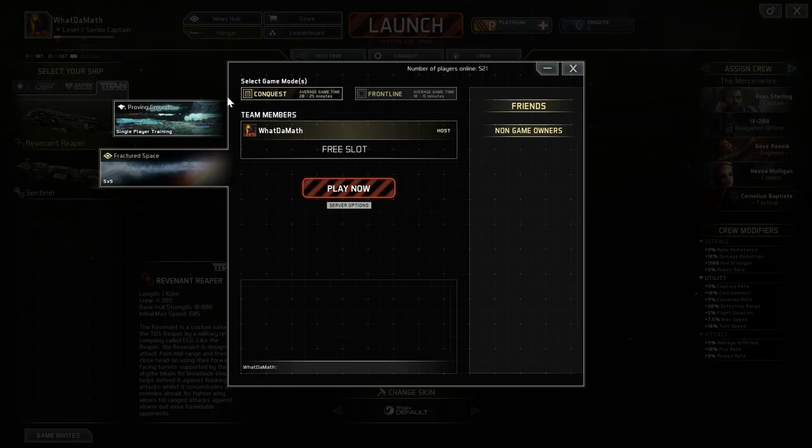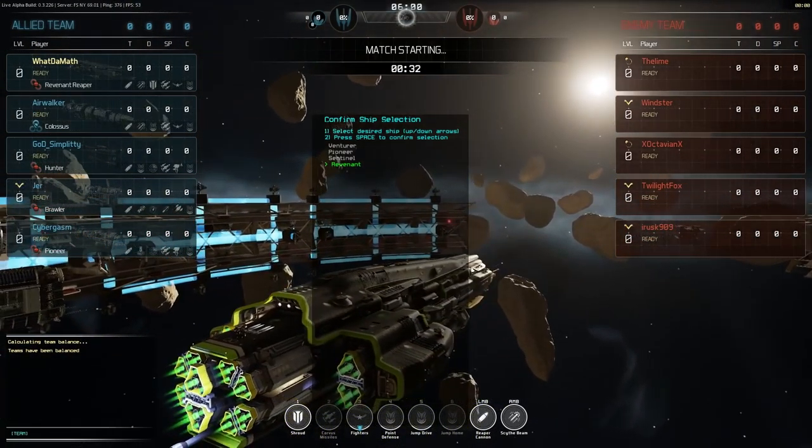There's currently only one mode of play, which is called Conquest — what we were just playing in the tutorial. There's also something called Frontline coming up soon, which is a little shorter than Conquest. Let's choose all server options and play now. We'll wait a few seconds — it usually takes about 20 seconds to find a game. Here we go — five on five. This is our Revenant ship, and our teammates are somewhere nearby as well.